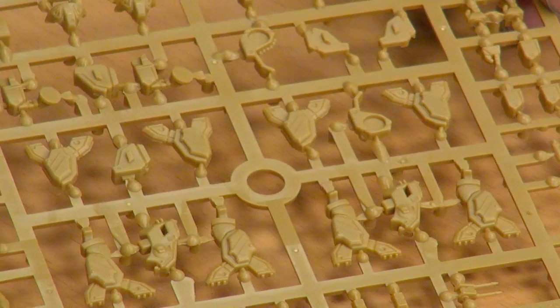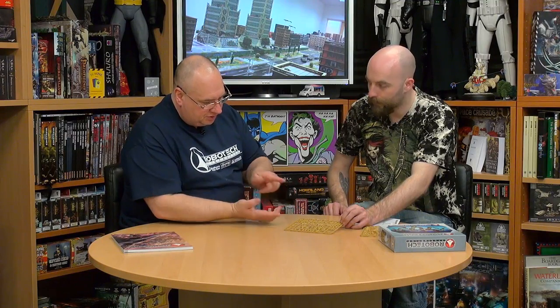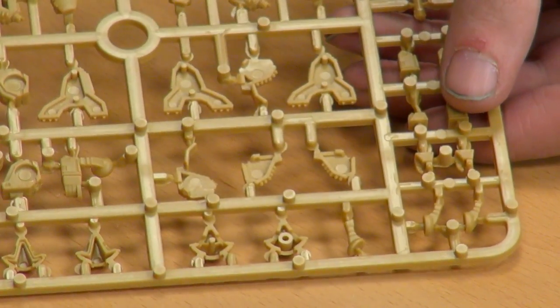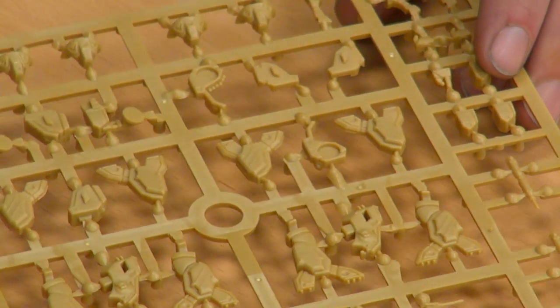It seems like a really clever design. Across the top, these here are the pelvis — the two pieces that you have to glue back to back to form it. If you look at the back, all these are formed from two pieces that are glued together and then put together. It's a very clever design to have on the sprue in order to keep all the detail.